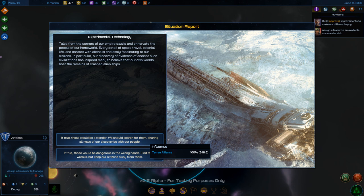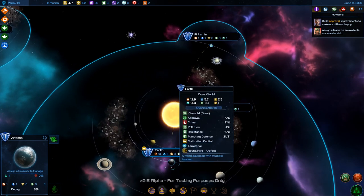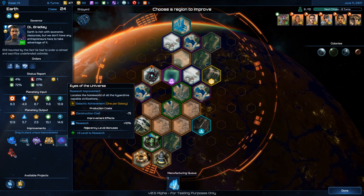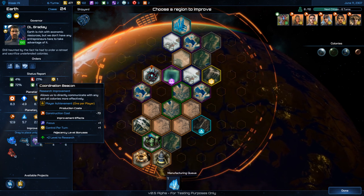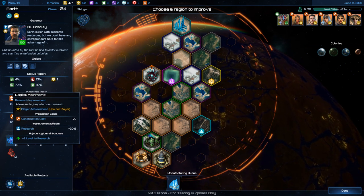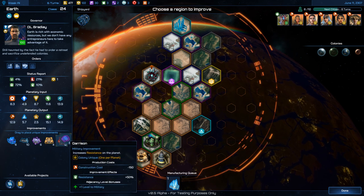If true, it'd be a wonder — we could search for them, starting a mission with Liberty ideology awareness. Or: these could be dangerous in the wrong hands — find the wrecks and keep citizens away, starting a different mission. Both options start missions. One move away from another artifact.